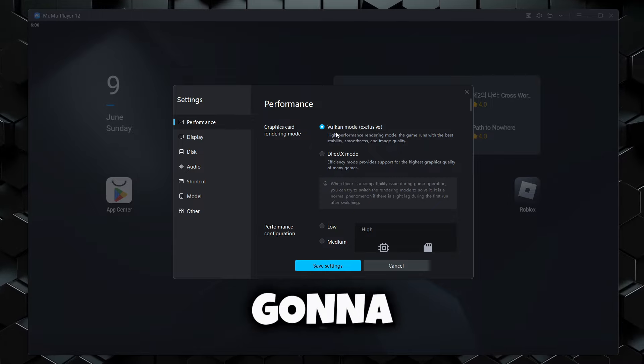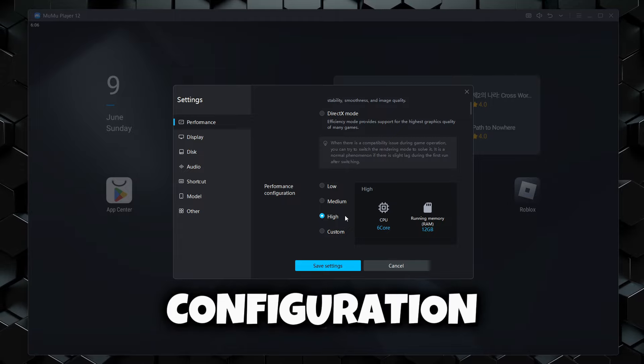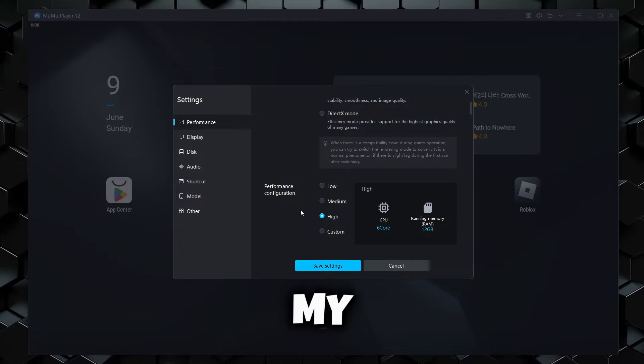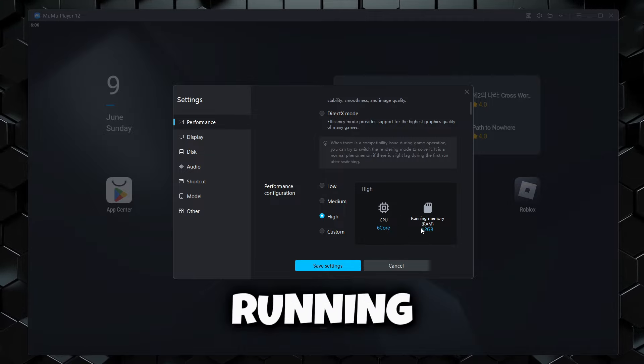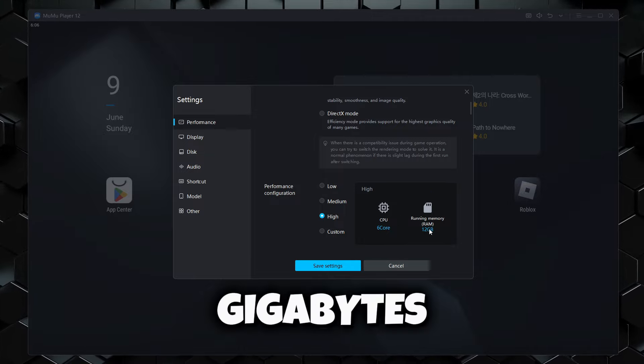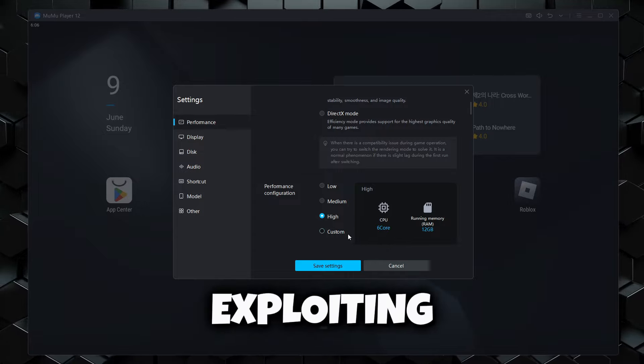Right here we have the Vulkan mode, which is going to be on the graphics card rendering mode. Here you can set your performance configuration — I have it on high so that my PC runs well. I have my CPU on six cores and my running memory on 12 gigabytes.